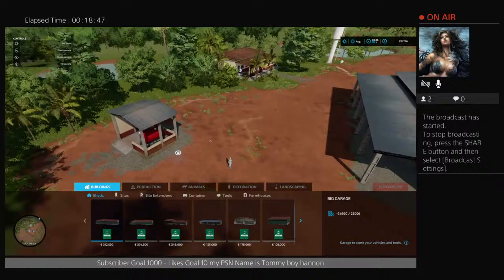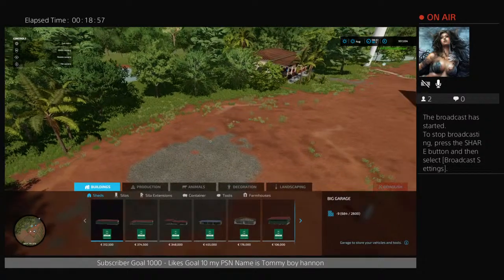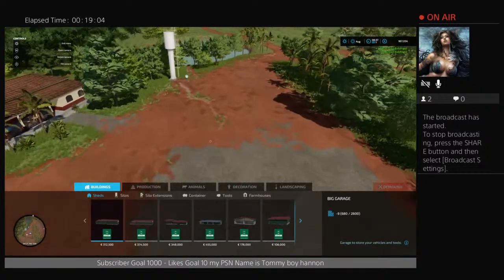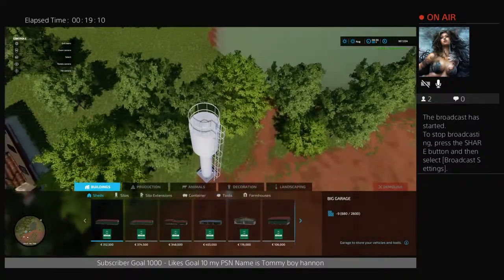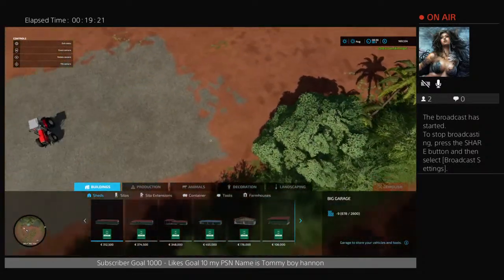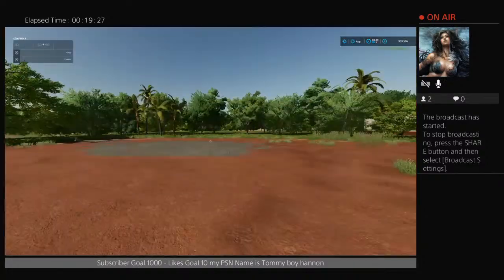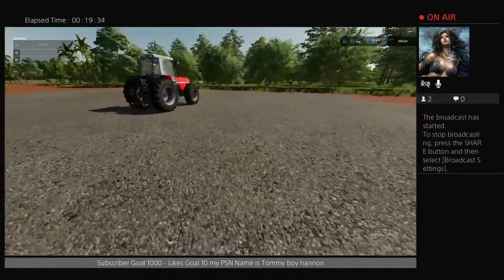We're going to get more money by selling the shed, the water station, and the fuel station. We get just over five grand for the fuel station, 30 grand for the shed, and about two and a half grand for the water station — which Taft Gaming reminded me actually costs you money to run, so it's got to go.